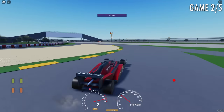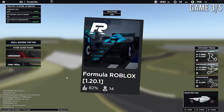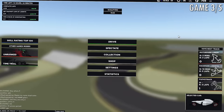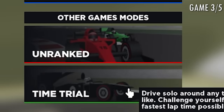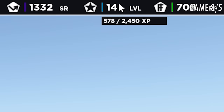Next up we have Formula Roblox. This game has an 82% rating and it must be the most polished game so far. This is one of the oldest F1 games on Roblox, and as you can see it has a daily quest, different game modes like unranked and time trial, a track voting system similar to Call of Duty map voting, levels, and a coin or money system.